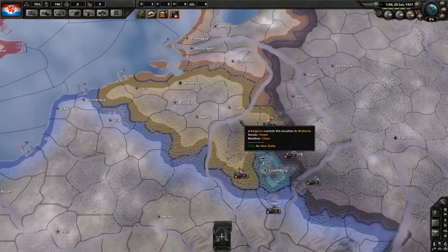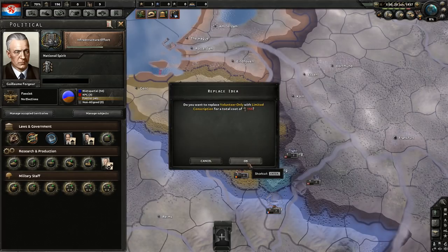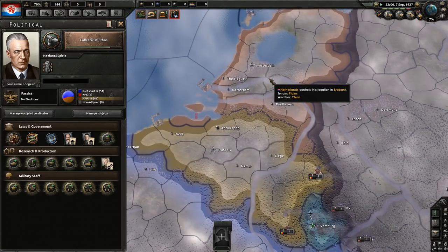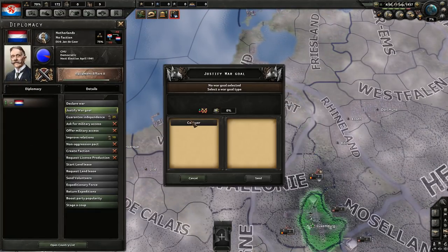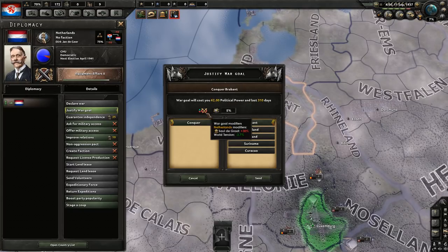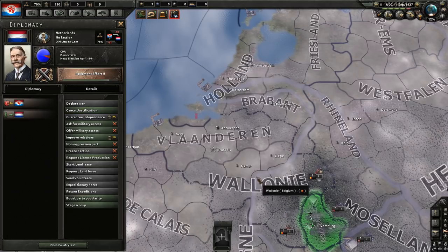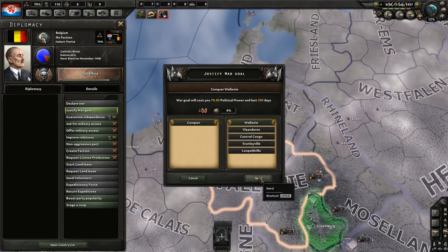I can also start justifying war goals, but it's not yet time to do so. Let's go to limited conscription for now. Now we can do collectivist ethers and go down to militarism. It's already September — it's about time we started justifying some war goals. Netherlands tend to get an advisor that makes it more difficult. Did you get him? Yes, you did. Am I going to be ready? Yes. Let's start justifying war goals on the Netherlands and on Belgium.